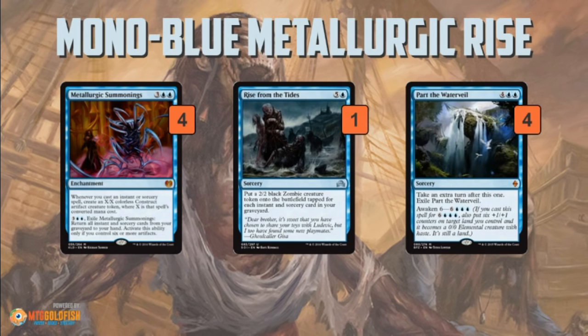First off, we have basically the finishers, and this deck has two plans. Half of it — if you saw the Temur Summonings deck that we played on Budget Magic like a week ago — half of it's similar to that. You play Metallurgic Summonings, you play a bunch of spells, generate a ton of construct tokens, use those to win the game. It also works with Part the Waterveil: you play Metallurgic Summonings on turn 5, then on turn 6 you cast Part the Waterveil, get a 6/6, and get an extra turn. On the extra turn you attack with the 6/6, play another Part the Waterveil, get another 6/6, attack with both 6/6s, and get yet another extra turn — that whole process. That's plan one.